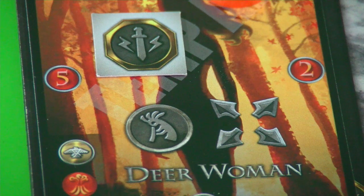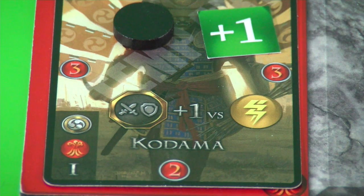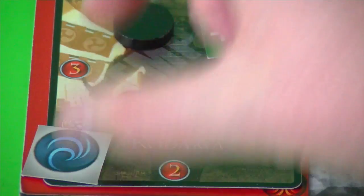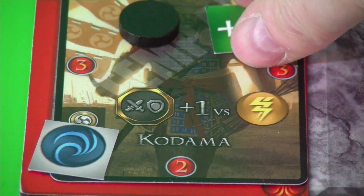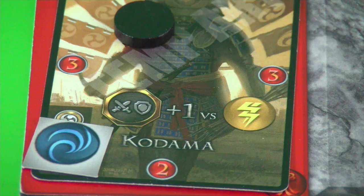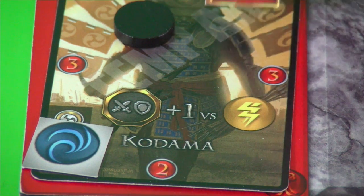Now we look at the Deerwoman's special ability: the Trickster. The Trickster allows you to change the dominion of cards in the area of effect, which in this case are the diagonal spaces. Orange decided to change the dominion of the Kodama to the water dominion, which means it no longer matches the sacred space. He loses the plus-one marker and instead gains a minus-one marker, so all those strengths are decreased by one. A very clever move by the orange player.